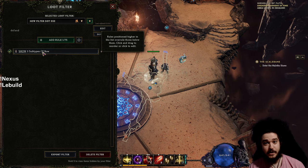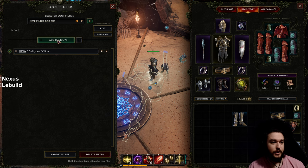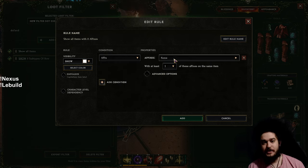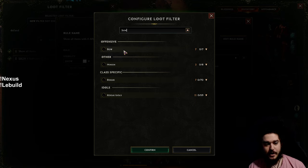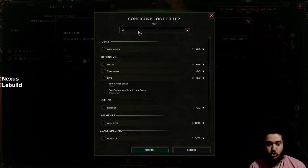Applying the same logic to boots: add a rule, add a condition — and now not only are you playing a bow build, let's sort by an affix type. Affixes in this game, if you're familiar with Path of Exile, you have prefixes and suffixes — here you have two prefixes and two suffixes. Say you're playing a bow build and you sort by bow affixes — you can see all of these affixes, and when this type of affix drops it will trigger the rule.